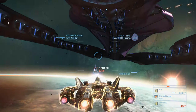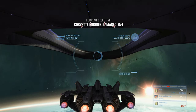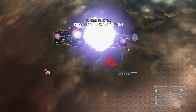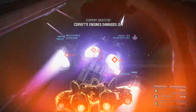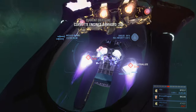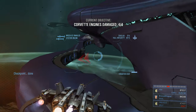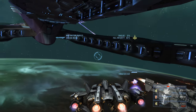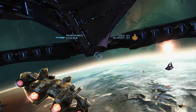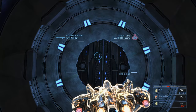With the banshees handled, focus on the engines of the Covenant corvette. Stay underneath and come up from below to attack the engines. It's actually better to go over the rim of the corvette's loop structure — you can see the engines more clearly from that angle. Loop around again to take out the remaining two engines, then go back underneath and hide. Let the Savannah, our friendly ship, fire at the remaining seraphs and clean everything up — similar to how we let Anchor 9's guns handle the phantoms.